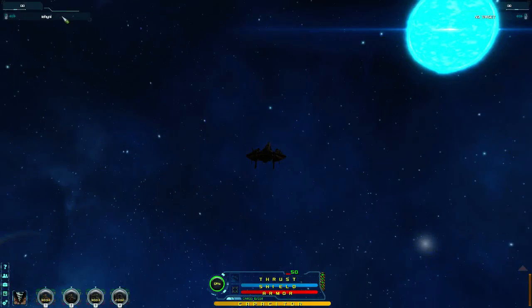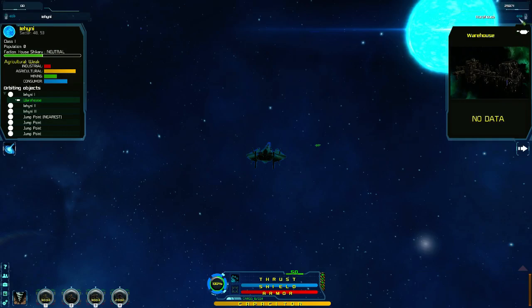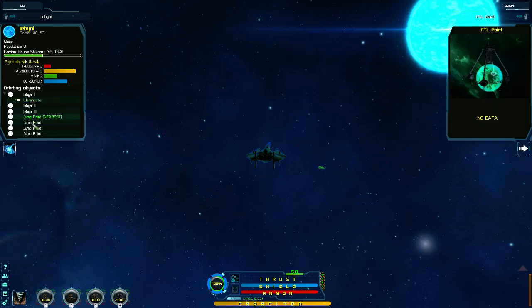Right, so first things first: shielding up. Stellar Tactics is very aggressive, I notice now. And the first thing I want to do is check where's the trade point. It's there — 25,000 and it's in that direction. So I'm looking for a jump position in that direction, if there is one.